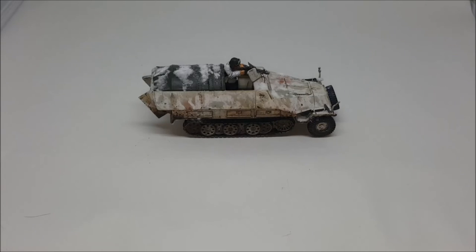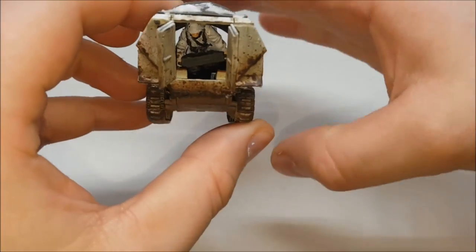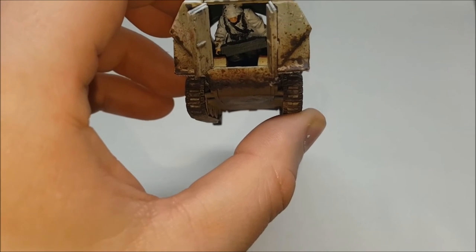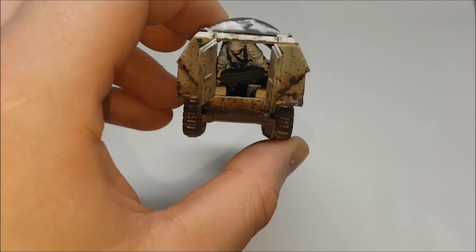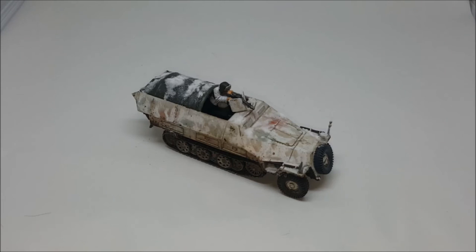On to the first of the vehicles — this is a KFZ 251 from Rubicon Games, with the Warlord Winter Machine Gunner crewman on top. Inside we've got another crewman who's actually from the heavy mortar team — I was sent a couple of duplicates so I trimmed him to fit inside. This usually transports either one of the Heer Grenadier squads or the pioneer squad, just helping them get up the table faster and deploy their short-range weaponry where it can do the most damage.